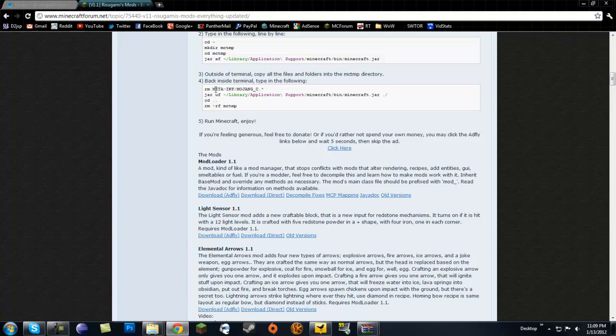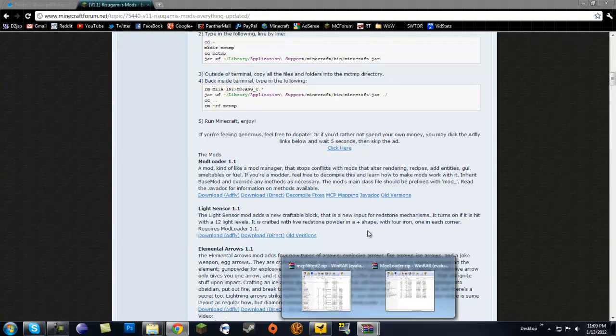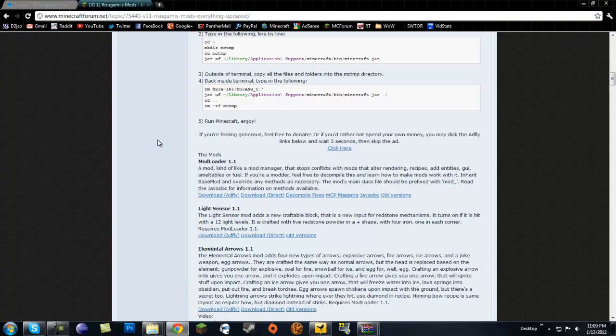Today I'm going to be showing you how to update your MCP to the one for 1.1. First, you want to go ahead and download the 1.1 mod loader. Use the AdFly link — don't forget AdFly because he's a cool guy. I already downloaded it. The mod loader guy is actually RipperSami; he updates his mods like hours after an update comes out, which is really cool.